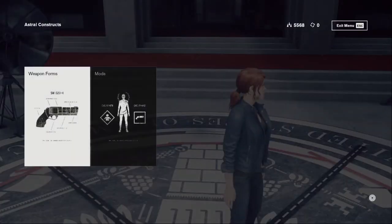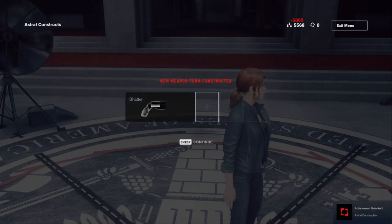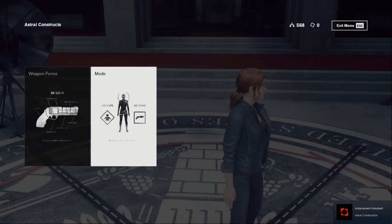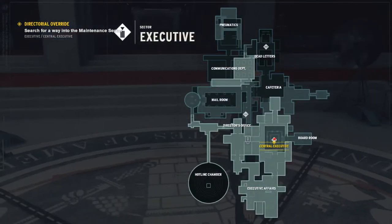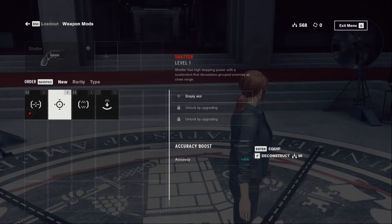Now we get an additional concept so we can construct one more weapon form — it will be Shatter. I'm going to construct this one. There we go. So from Grip in the Shadows we get Shadow, and we can use this one now.